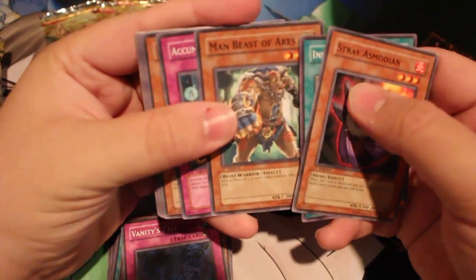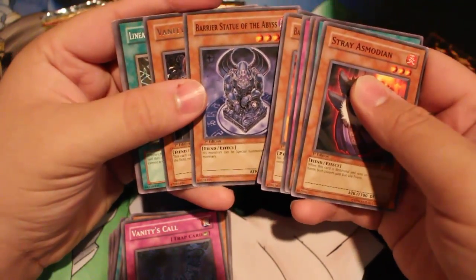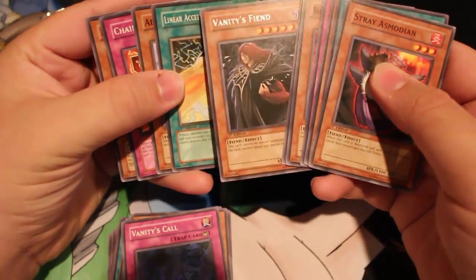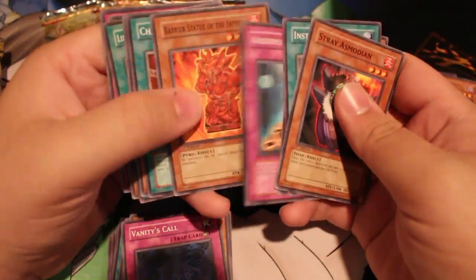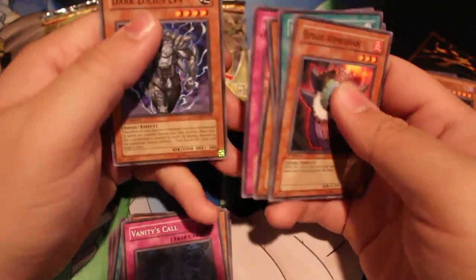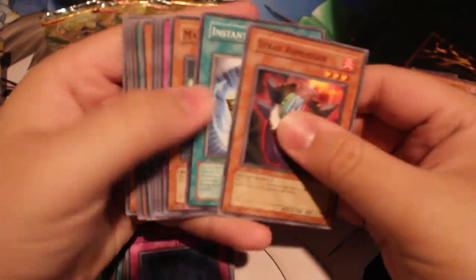Stray Obsidian, Instant Fusion, Man Arms, Accumulated Fortune, Barrier Statue, Chain Strike, Barrier Statue, Vanity's Fiend. This pack has 11 commons in it and my rare was Vanity's Fiend. Cyber Dark Impact had no idea what it was doing.